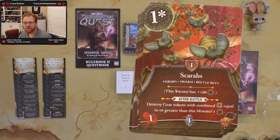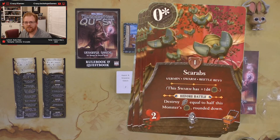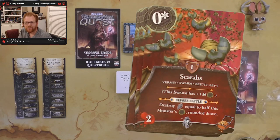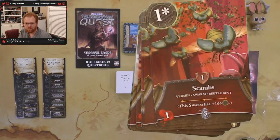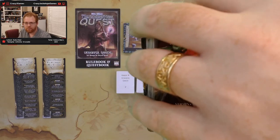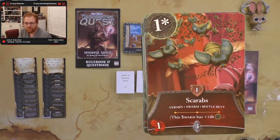Another scarab: after battle, destroy gear tokens equal to or greater than the monster's level. You can take a wound but you'll get an experience and a treasure. There's one that destroys your shards equal to half the monster's level rounded down — not a problem if you're going in empty but nasty if you've built up a cache. These random-mechanic cards are ones my wife doesn't like because you can't predict them and tend to overload to compensate.